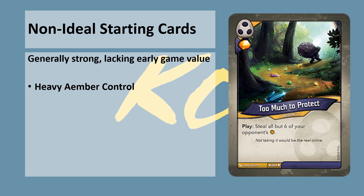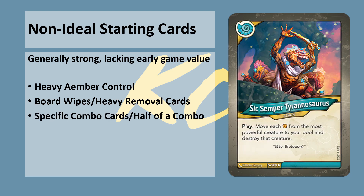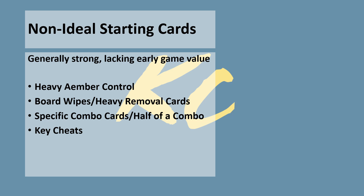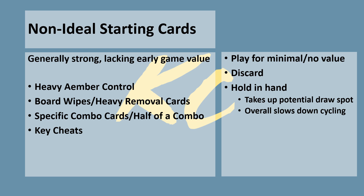Heavy amber control cards like Too Much to Protect have minimal value early on simply because there's not enough amber in play to make them useful. Board wipes like Gateway to Dis have decreased value as well because the board hasn't had a chance to develop yet — they're much more useful as an emergency reset card later in the match. Finding half or even both cards of a combo like Tribute and Sixth Emperor Tyrannosaurus isn't ideal either. And key cheat cards like Key Charge can't be used anytime soon, so they're wasted space. By holding any of these, you're forcing yourself to either play them for minimal or no value, discard them, or let them sit and take up a potential draw spot.